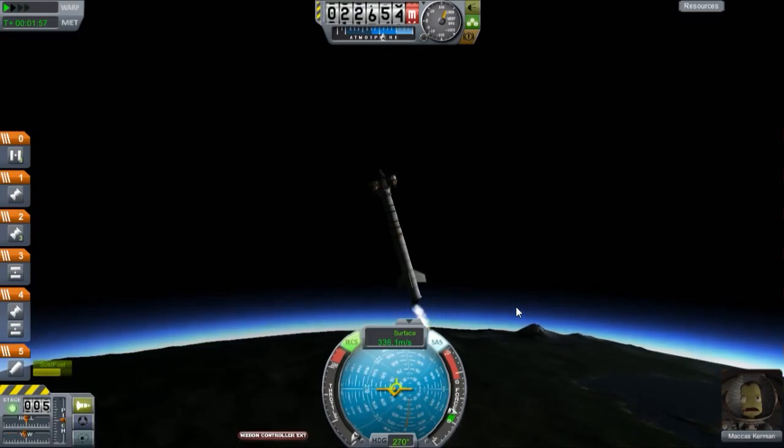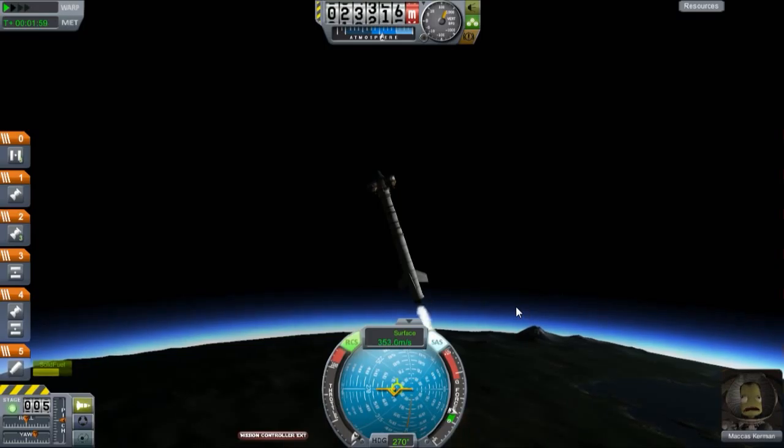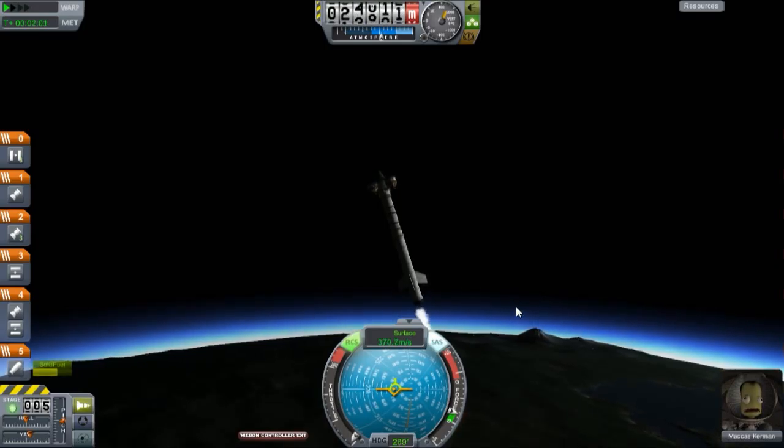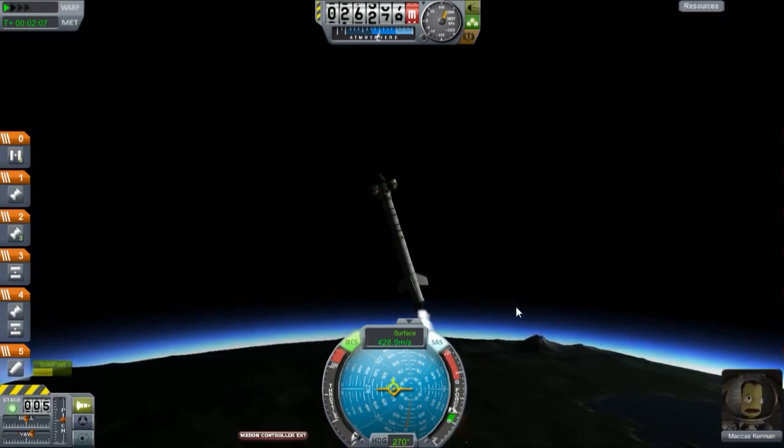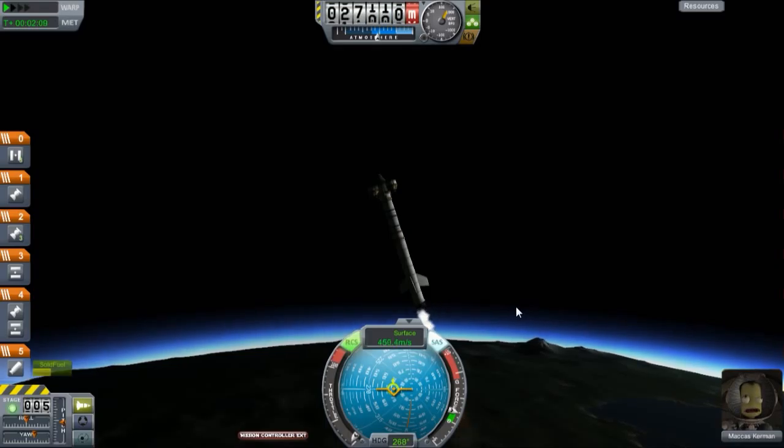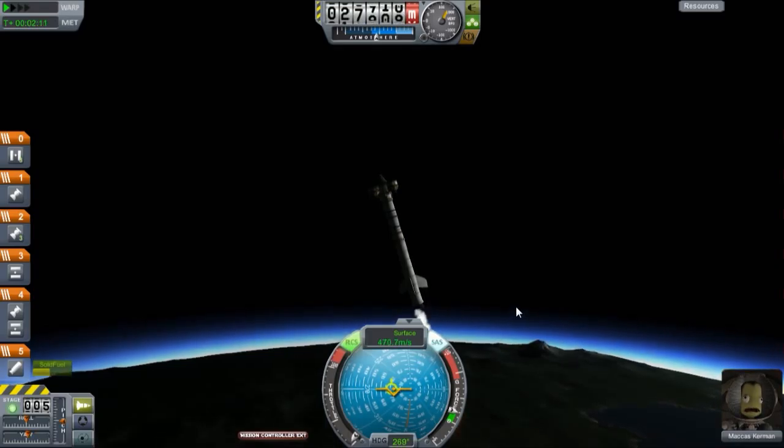This way we're also giving an inclination as to which direction to go — we tilt it over towards the east. We always tilt over to the east so that we have a nice flat orbit in comparison to the orbits of the other celestial bodies.